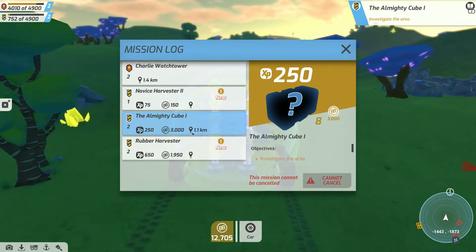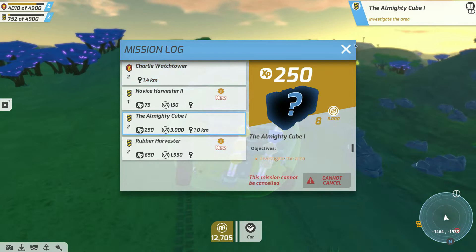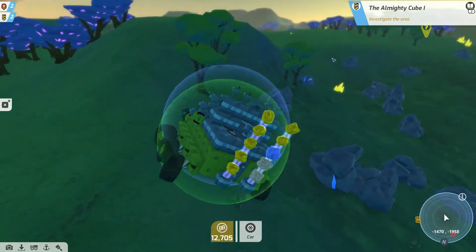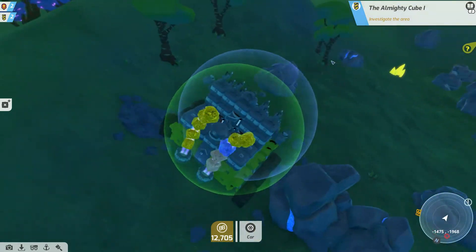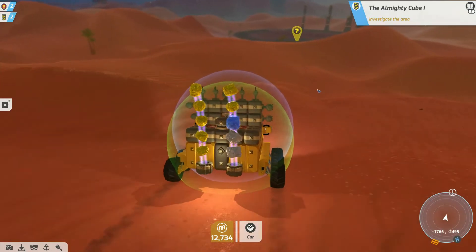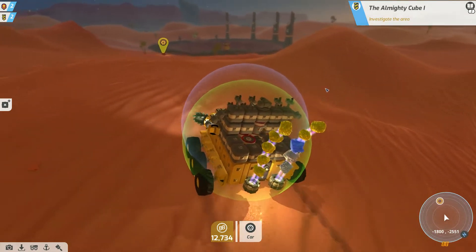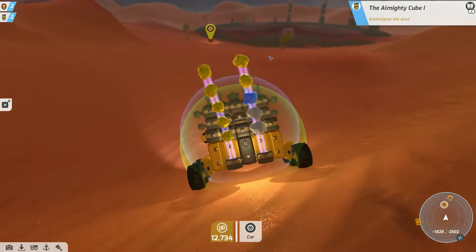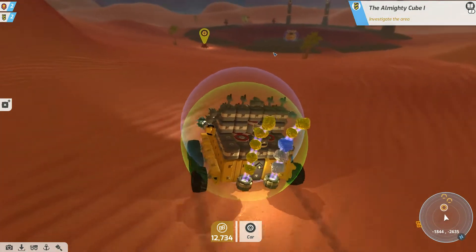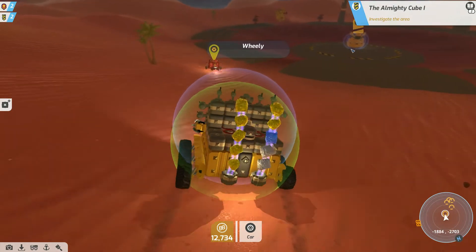So, 1.1. We're also probably going to do Charlie Watchtower as well. I'm stuck. Okay, so here we are. Hello, Mr. Cube Guy. I'm pretty sure this has different stages as well. So let's talk to this guy first. Really?